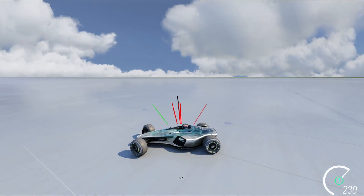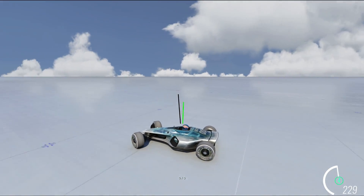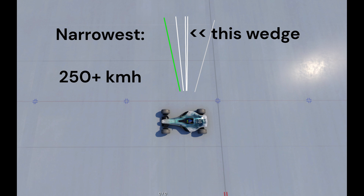Dropping through this zone from above is safe, though. The danger wedge varies pretty significantly by speed. At its widest, it's around 3 degrees, and at its narrowest, just under 1 degree.